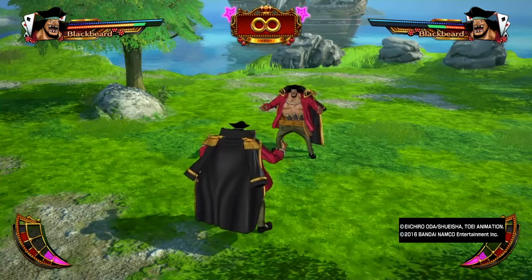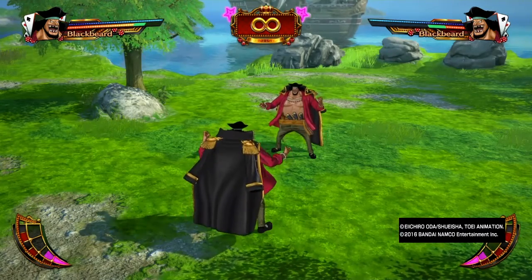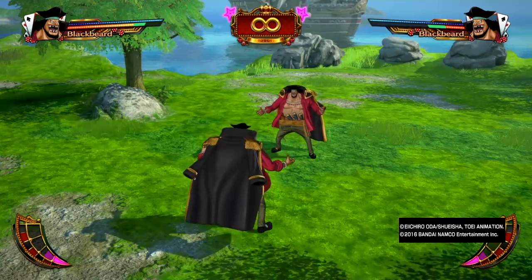Certain attacks have priority against the baby — Whitebeard's unique move has priority against it, and also every non-physical move in the game has priority. So Blackbeard can get hit by a ranged attack like a nail or a flame fist.